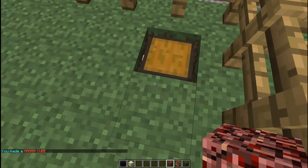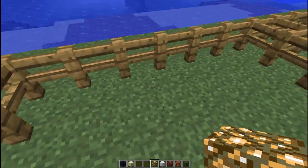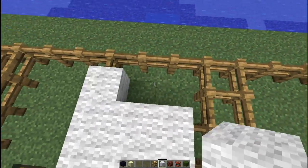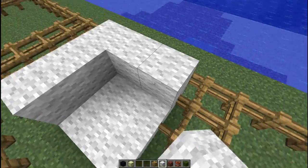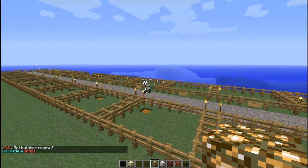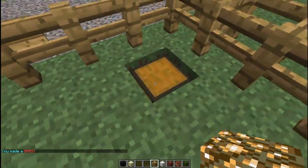And then we have the ghast. To create a ghast, this is the first layer, this is the second layer, so it's as simple as this. I hope this doesn't destroy anything. You just do a layer like this, a layer around, then you put glowstone and it creates an awesome ghast, which Fel used butcher on so we don't ruin everything.